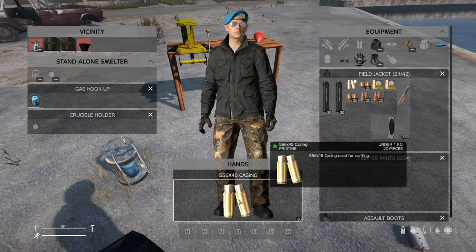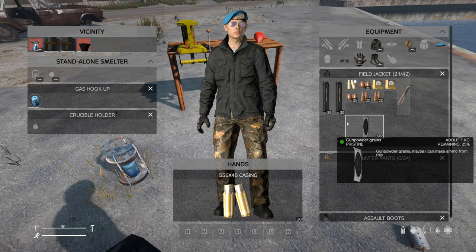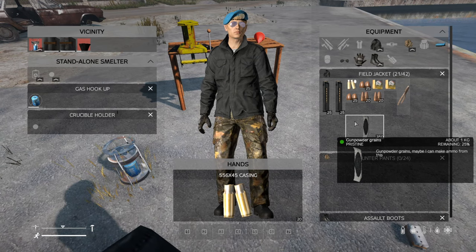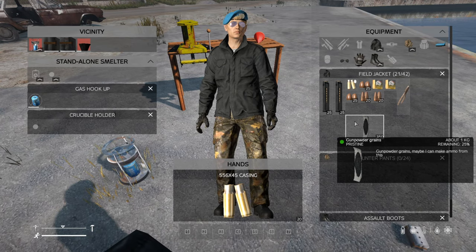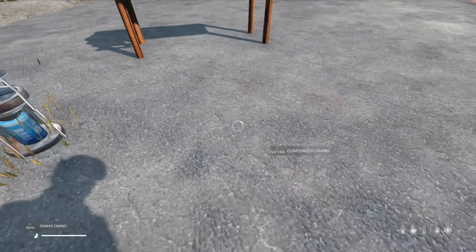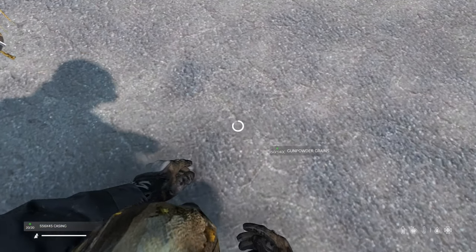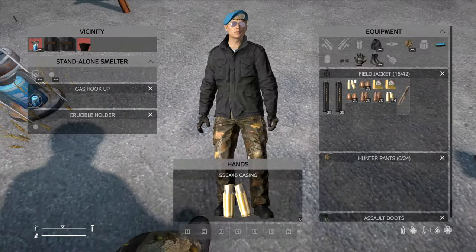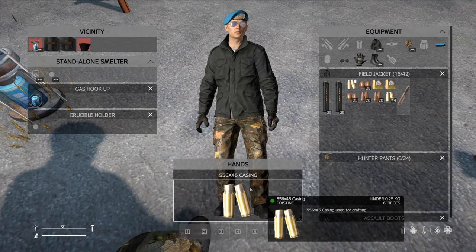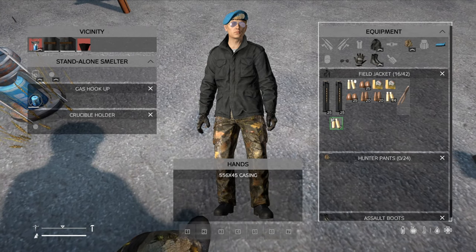Now grab your casings and gunpowder. Gunpowder can be made from sulfur and other materials, but you can also just use the gunpowder already recovered from the ammo you dismantled. Combine them to fill the casings. There is a spillage factor here — a random amount of gunpowder will spill while filling. I was able to fill 14 of them but had 6 left over because some gunpowder spilled, so I ended up with 6 empty cases remaining.